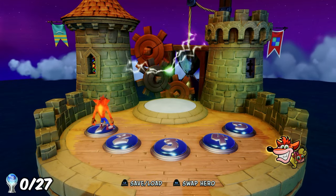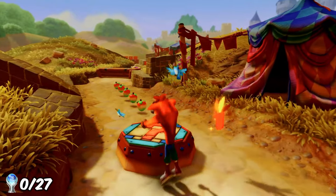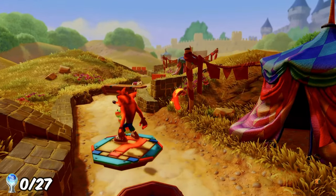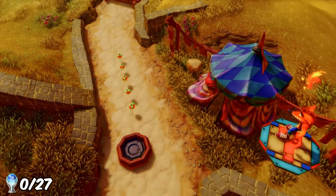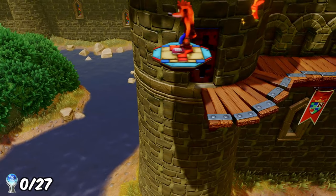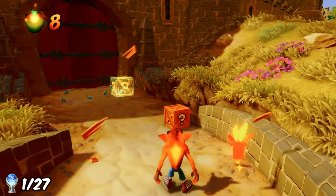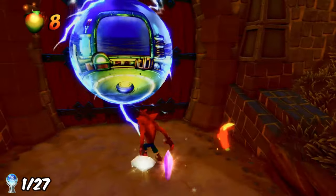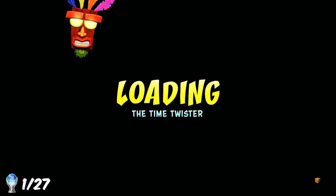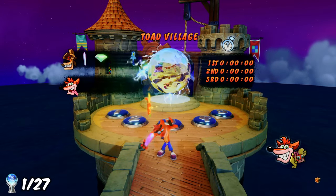Just like the last game, there are 5 levels to complete before you can take on a boss, so I loaded straight away into the first level. Similar to the second game, you can find bonus paths that take you straight to the bonus area, and doing this for the first time I earned the trophy 'Taking the Scenic Route'. Also, whilst playing this first level, I managed to collect all the boxes, getting my first clear gem of the game. I wasn't worrying about collecting these at this stage, but it was nice to get them where possible.